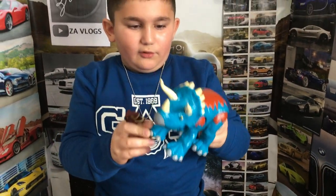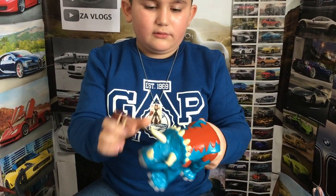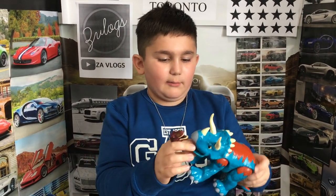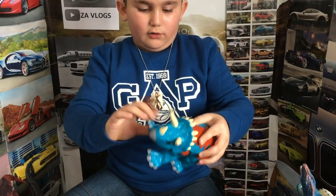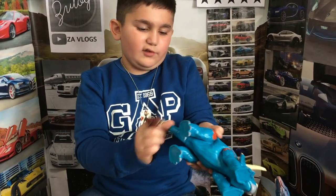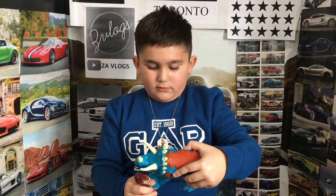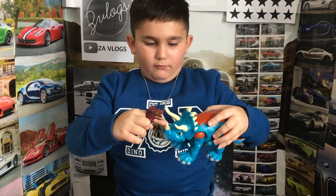I have a Triceratops that's blue. It has little black dots on it and red. It can also open his mouth, and this is horrifying — it's just a big mouth. You can move the arms and the tail too. When you buy this, it comes with a girl from Jurassic Park. It has three horns: one, two, three.